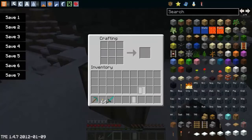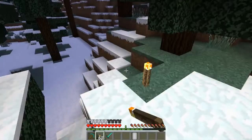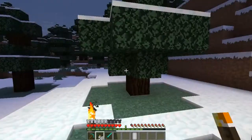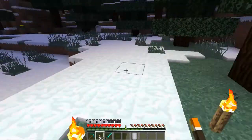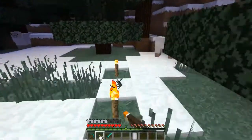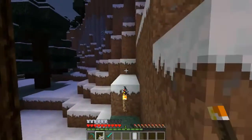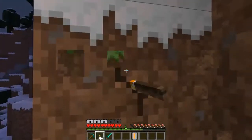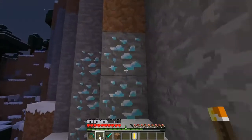This mod will add an item called the Diamond Meter. So let's go exploring. Explore. Explore. Explore. We win it, Minecraft guys. Look! There's some diamond ore that definitely didn't spawn in creative mode along with everything else in my inventory.